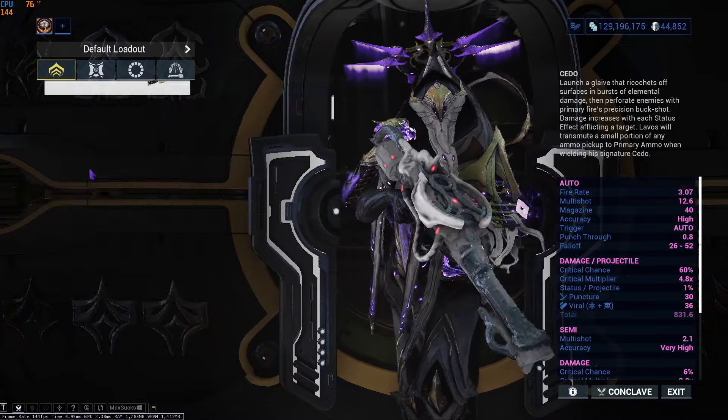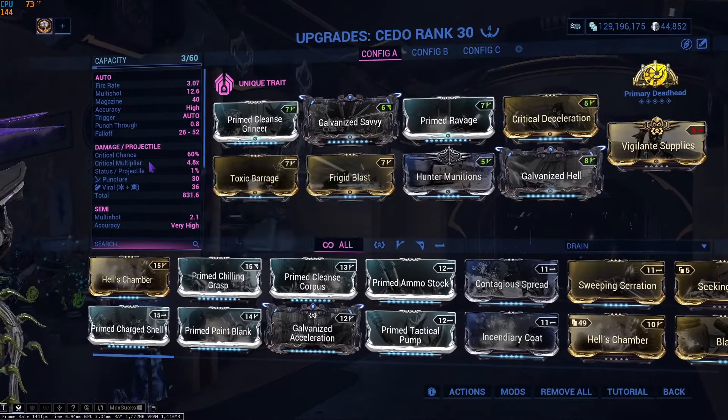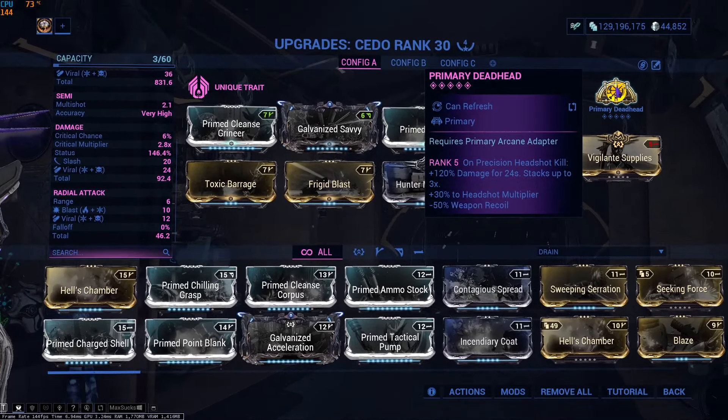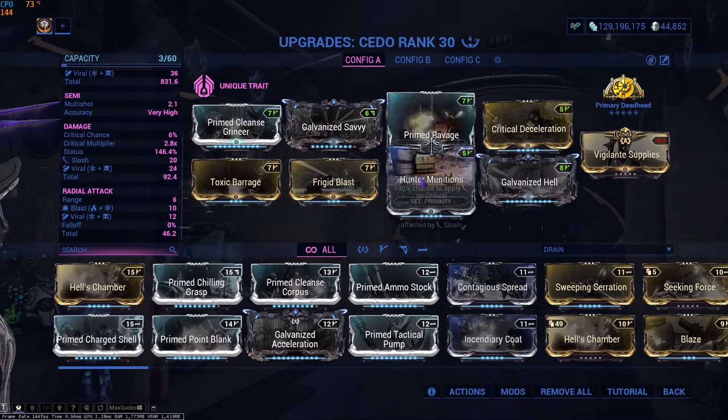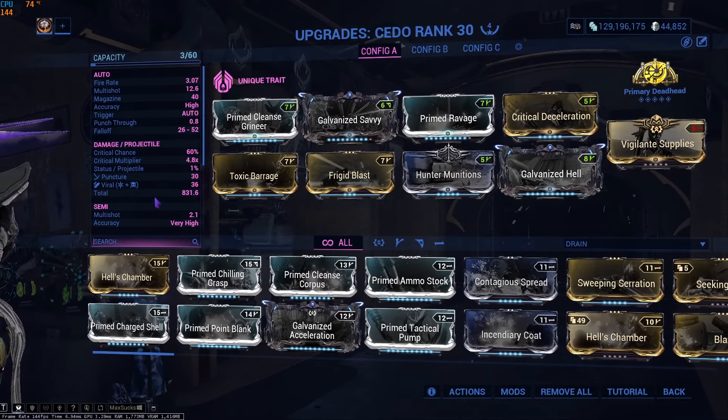Another weapon — the Cedo. Its alt-fire mode shoots a disc. Here's the build I have on it: it just procs viral with a bunch of other stuff. Primary Deadhead because I was using it to kill Demolysts, but you can put Merciless, it doesn't really matter. Shoot the disc, disc does status, press four, boom — done.